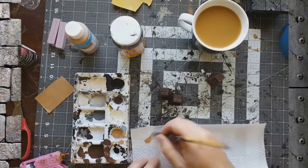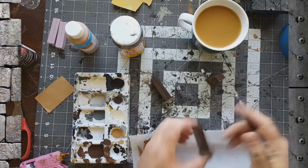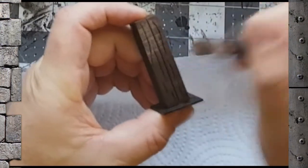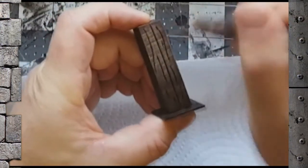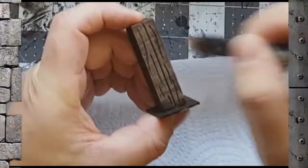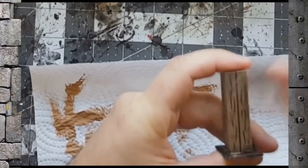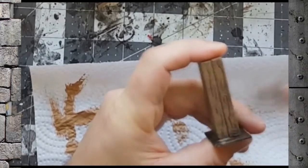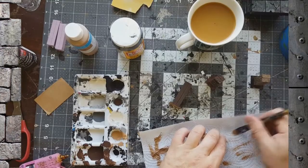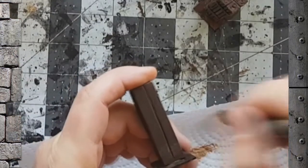Once that's dry, take some cashmere tan color and dry brush — just remove most of the paint off your brush. There are lots of good tutorials on dry brushing on the internet. Go over them to pick up the highlights, until it looks solid and you've got good coverage on all four sides. The grain structure on the finer one is finer, so make sure you have very little paint on your brush when you do this or you'll fill them in.